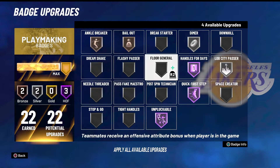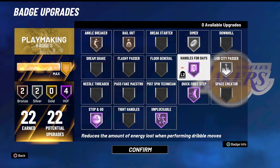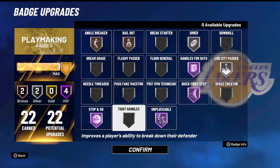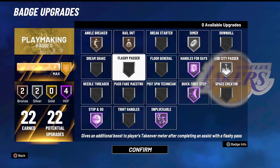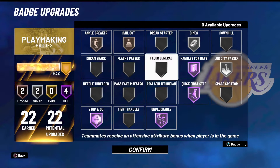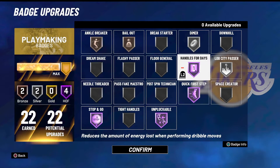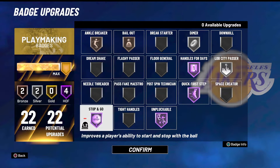If you're playing with a paint beast inside big, I'd go something like this — you need to be able to get off a fast shot and not be contested. Use Stop and Go for that. If you're playing with a paint beast on threes and your teammates are consistent, this badge setup is actually very good. Dimer is a really good badge — if your teammates are already consistent, you can just put it on silver to give them a little boost. I'd put Lob City Passer on for the paint beast if they slip. That's the meta right now: paint beast, a shooting guard who can score, and a perimeter lockdown or wing guy.